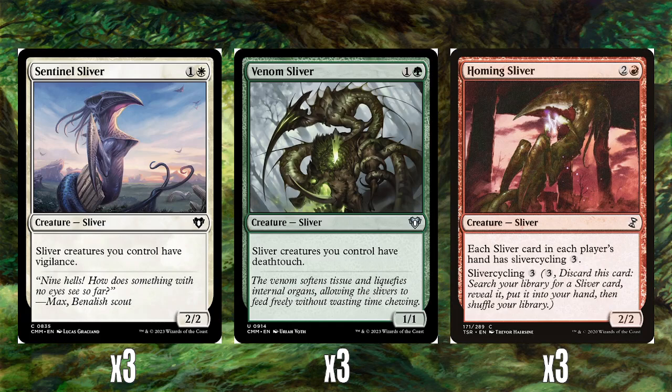Three Homing Slivers — two and a red for a 2-2, also not a reprint from Commander Masters. Every sliver in each player's hand has sliver cycling 3: pay three, discard it, search your library for a sliver card, reveal it, put it into your hand, then shuffle. This turns every sliver into a tutor. So whatever you need for the situation — maybe you don't need two Sentinel Slivers because multiple instances of vigilance aren't needed — you can sliver cycle it away and get Brood Sliver or Cloud Shredder or whichever is most useful. Really, really like Homing Sliver.